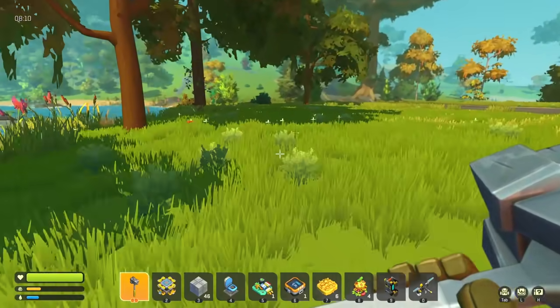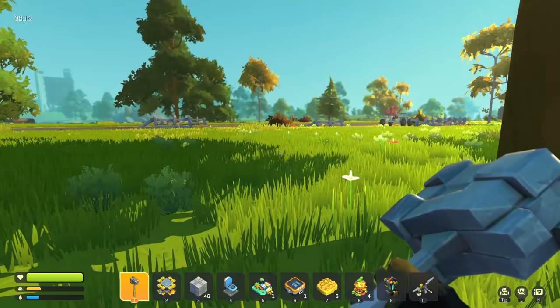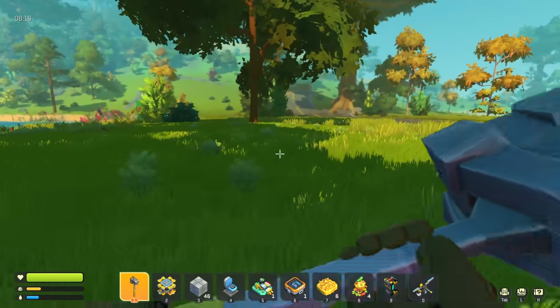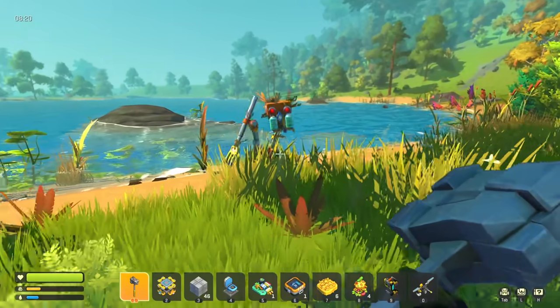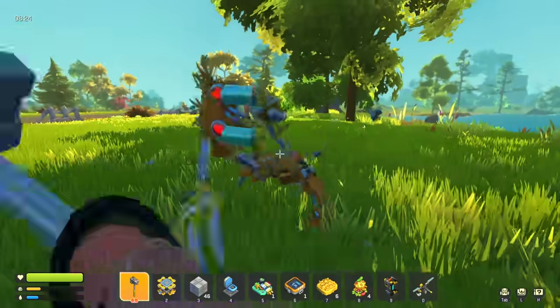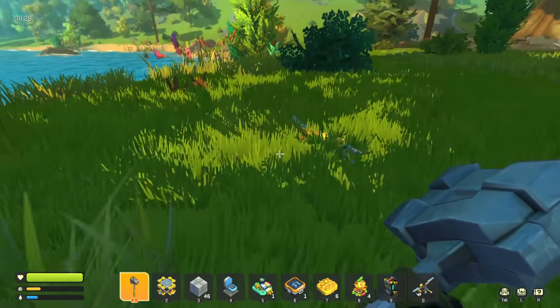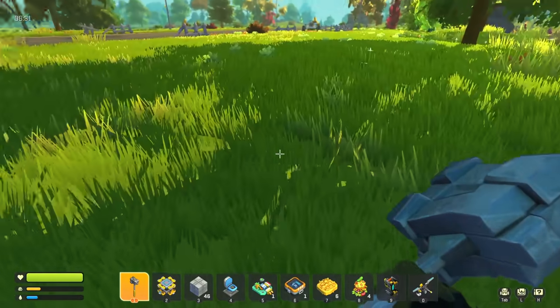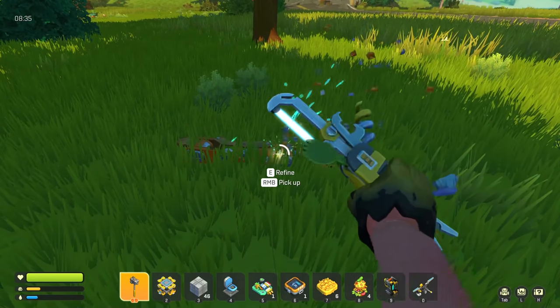I hear a guy. That was just the hay bot right? There it is - I gotta kill you, hopefully you drop components. There we go - he did not. We can still take this. I'm not going to bring back and process the logs - I'll process them on site because there's no reason to do that. That's why I didn't make a resource collector on this vehicle.